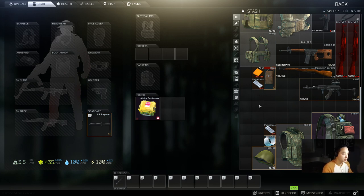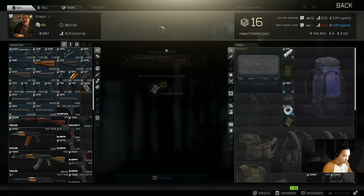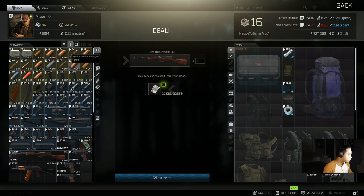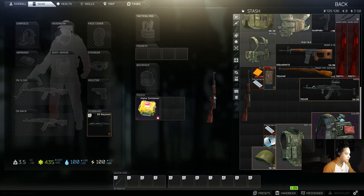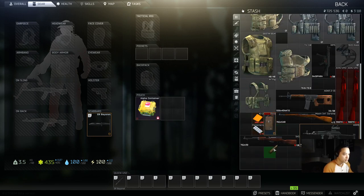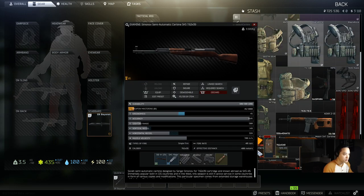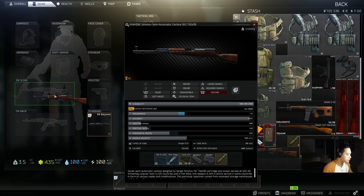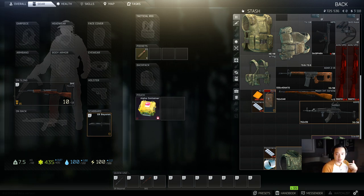The next loadout I'm going to show you — let's prepare again and buy the SKS. Then we'll buy some ammo for it. Go to trader level one, grab PS ammo — you're going to want about 20 rounds. Load the SKS up with the PS ammo. That right there was less than 25,000 rubles for this loadout.